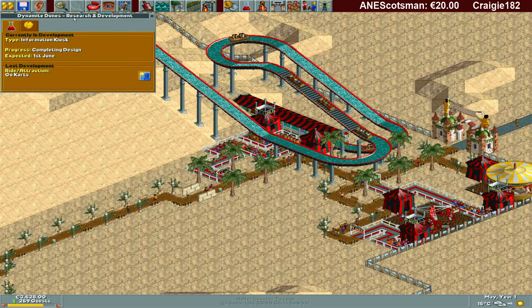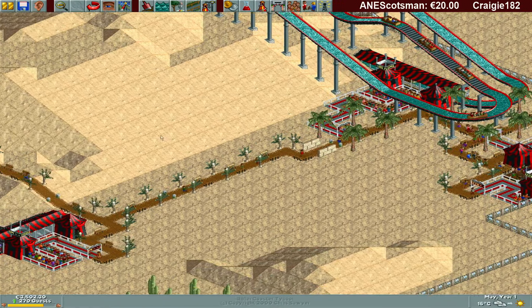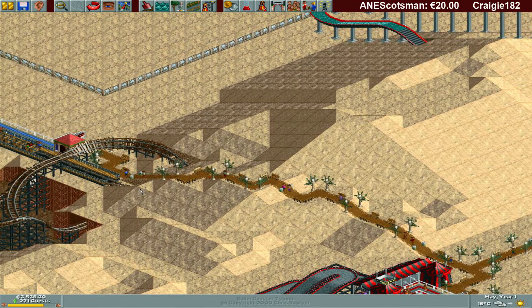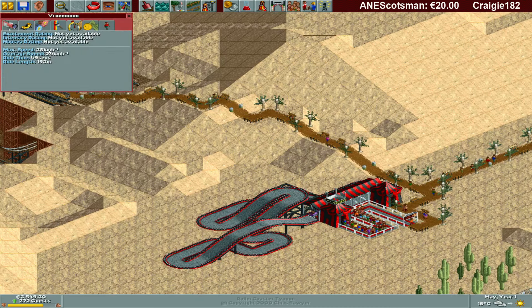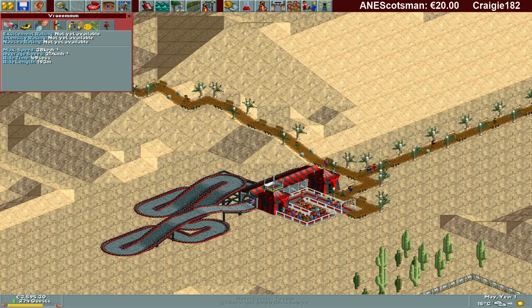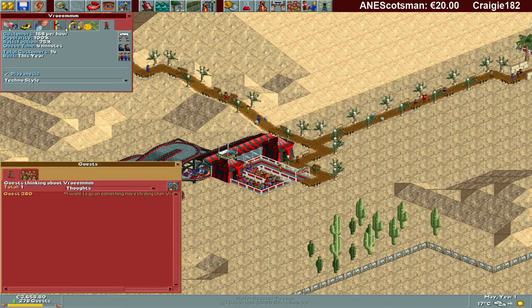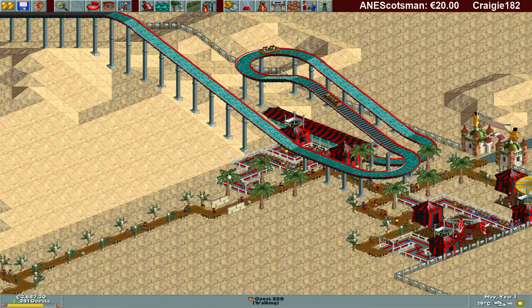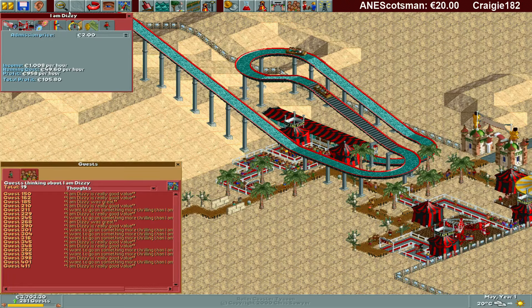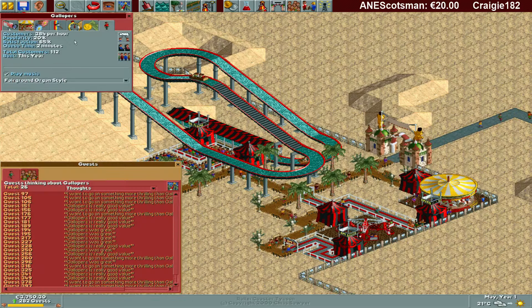We are going to get the information kiosk, which is really nice so people can buy umbrellas and the map of the park. I'm going to build one here and one over here, together with toilets. I won't let people pay for the entrance — not going to do it.